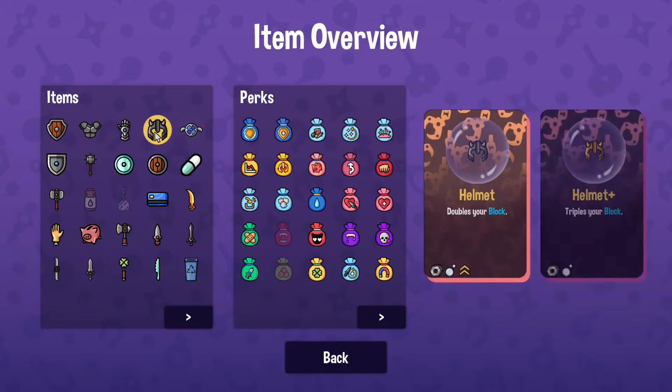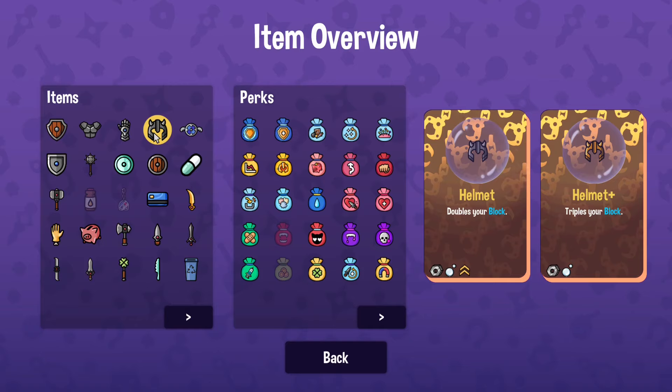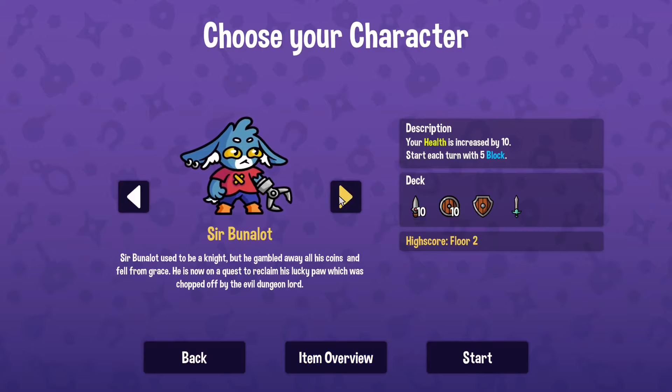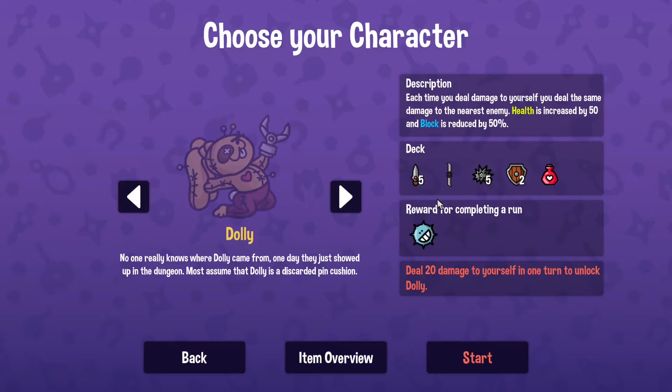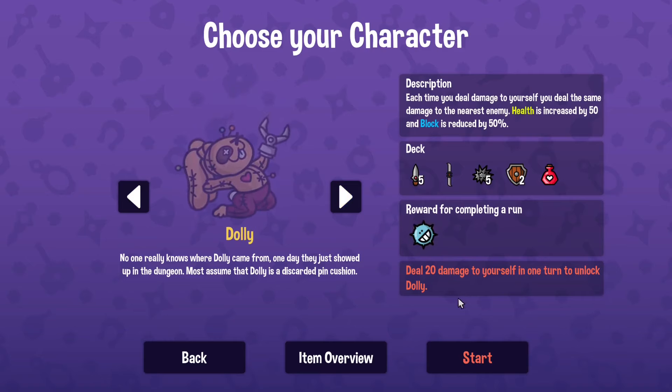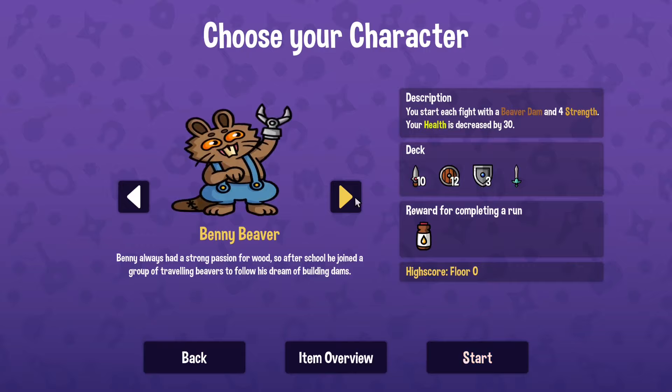As we complete a fight we get to unlock some of these items, and then these will go into the arcade picker as it were — to pick out as upgrades and perks and that sort of thing. There are a bunch of different characters with different perks and abilities, and it looks like you have to do things like deal 20 damage to yourself in one turn to unlock Dolly, for instance.